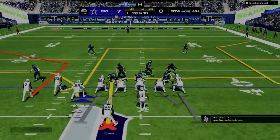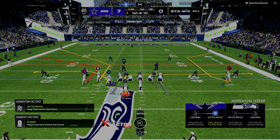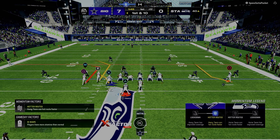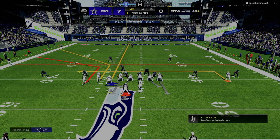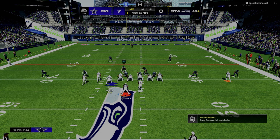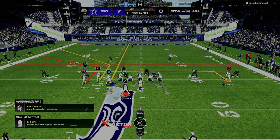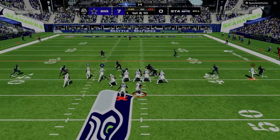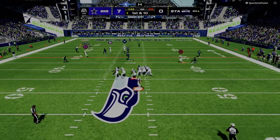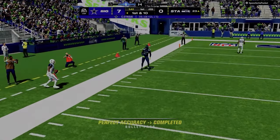Let me explain what we've been talking about with the double corner. Looking at the left side, the primary concept here is the double corner route — that's what we're working. We're going to set up protection, maybe slide left, ID the slot corner. We're going to peek the tight end and then work the double corner. Peek the tight end — not there, it's banged up — but the short corner route is open and we take what the defense gives us.